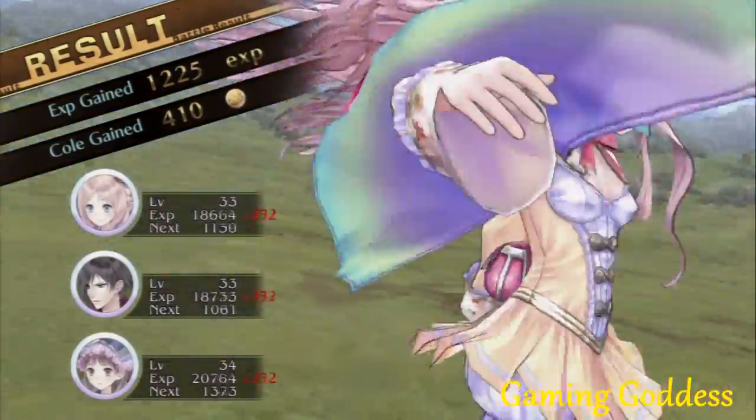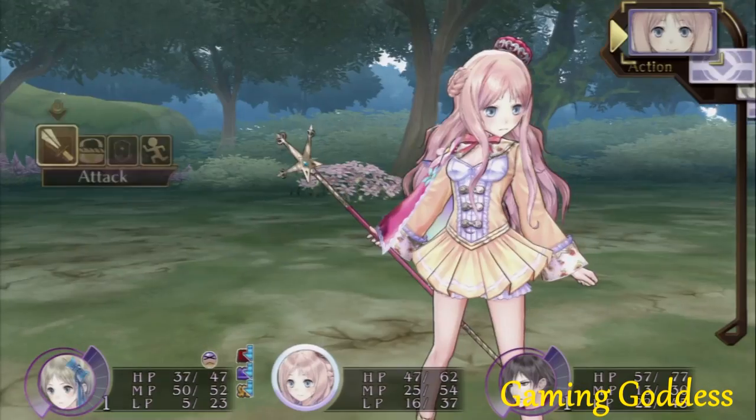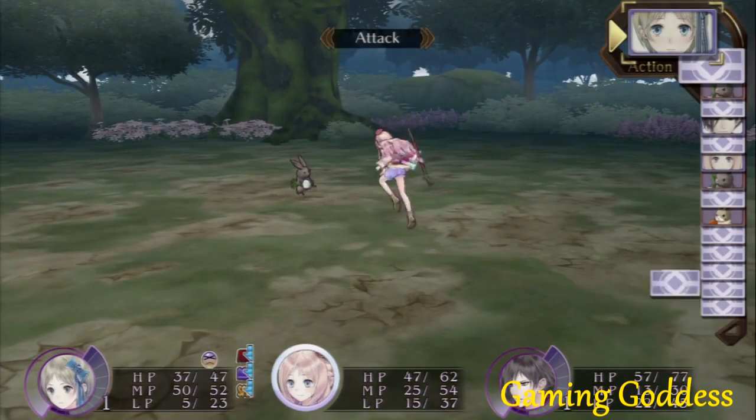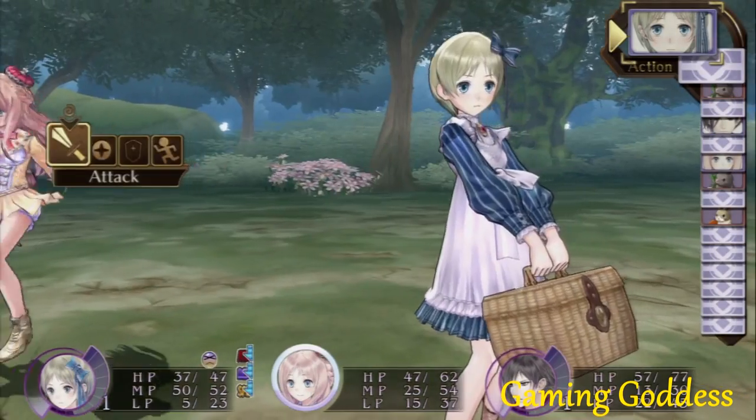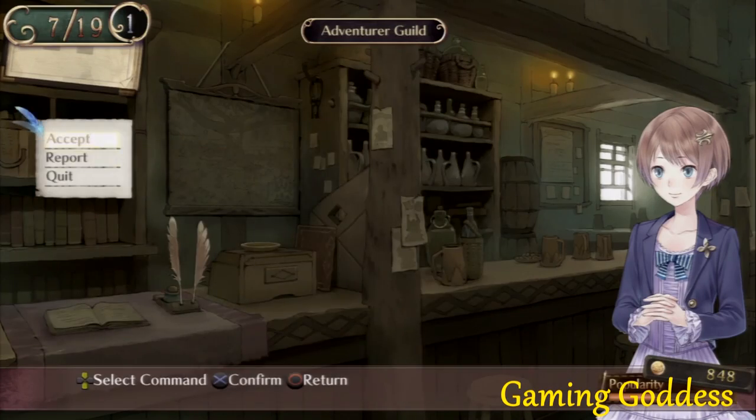Once the battle is completed, the player is rewarded with money, experience points, and items for alchemy. While out on the field, fighting defenseless little bunnies isn't the only thing this princess can do — we are also able to gather materials, turn in requests, and fight rare sub-bosses.